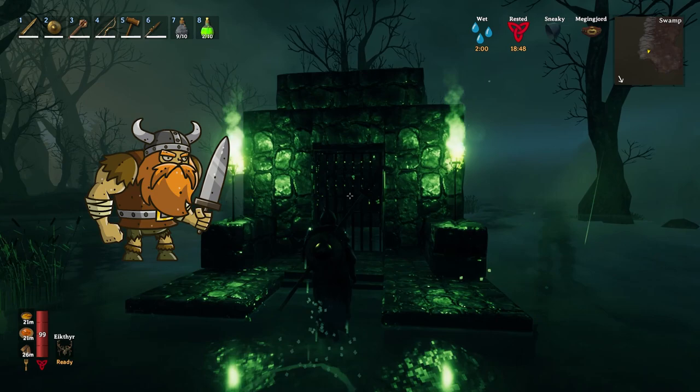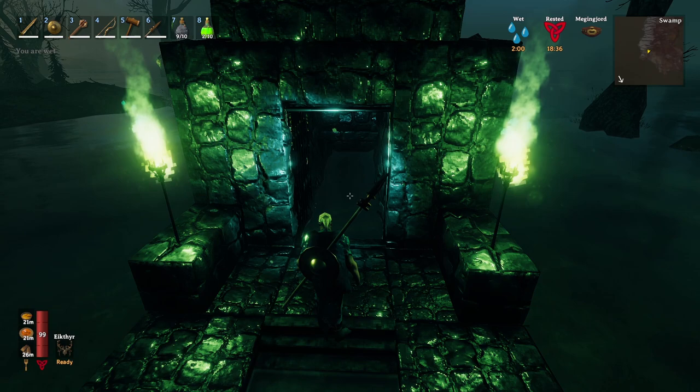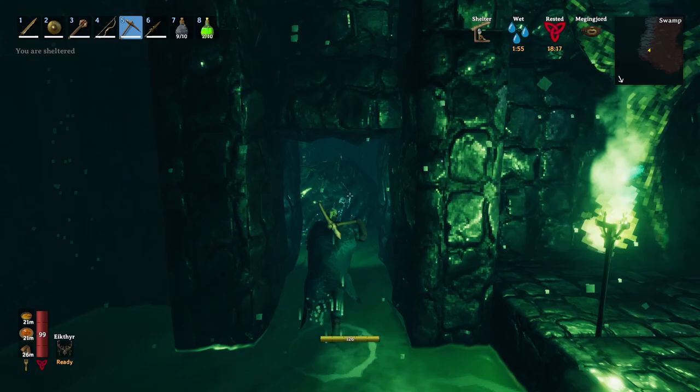Now let's get into the swamp survival guide. One of the main reasons why a fearless viking like you would like to venture into the swamp is to find a crypt to mine scrap irons. I just want to clarify that this survival guide is for those who are just progressing after defeating the second boss. Because if you will do swamp exploration in the late game or already geared, that would be a totally different story. At the same time, some of the tips in this video may still apply to your current stage of the game so just check it out.